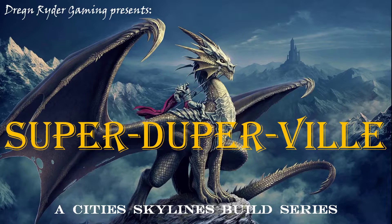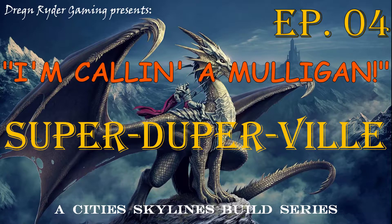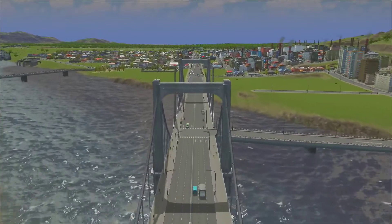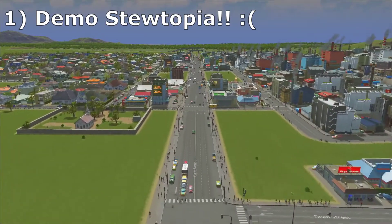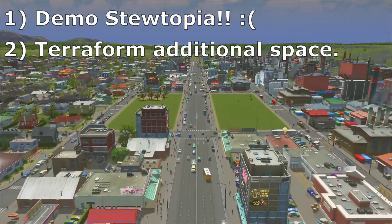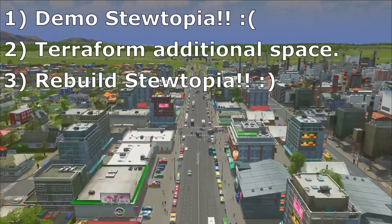Welcome back to Super Duperville episode four. I'm calling a mulligan — that's right, I messed up in the last episode. So for this episode we've got three goals: number one, we need to destroy Stewtopia; number two, we need to do some landscaping and terraforming; and number three, we need to rebuild Stewtopia.